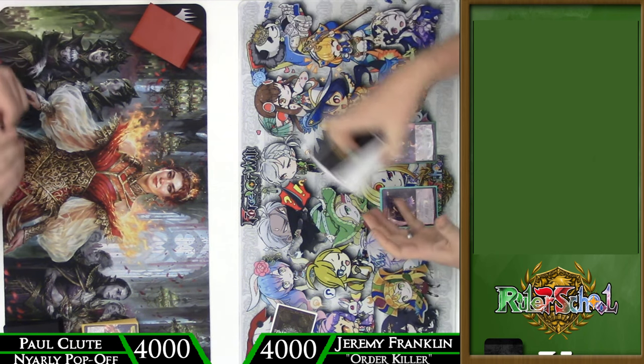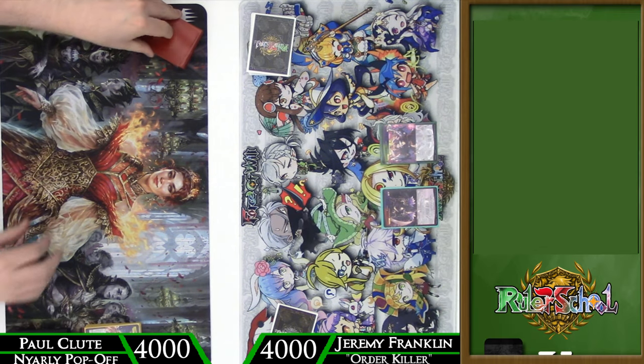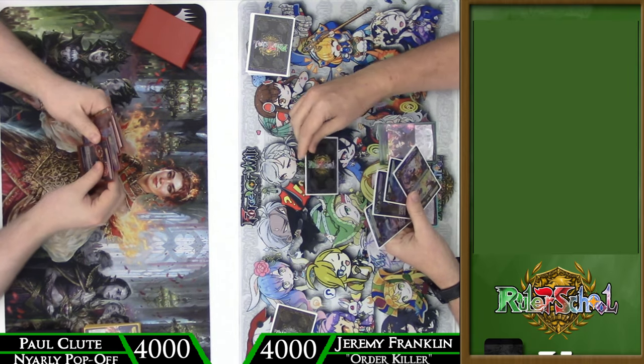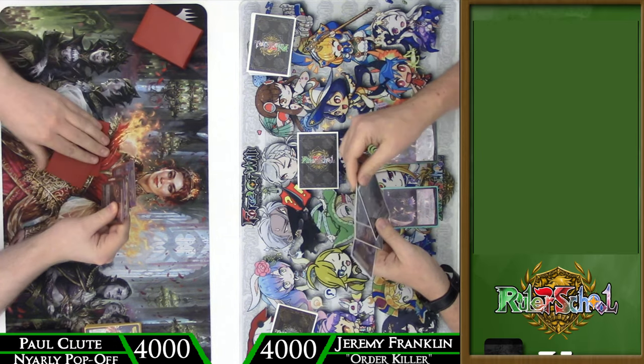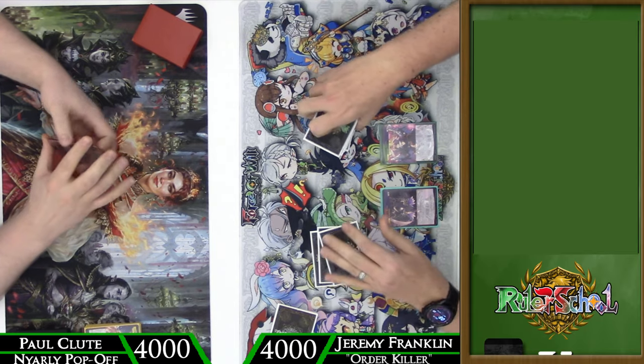Paul joking, showing me the bottom of his stone deck — he has 20 fire basic stones, so there was no reason for me to cut his stone deck, but I did it anyway. Paul is actively trying to build 20 completely unique fire stones, which I'm not sure we have 20 unique fire stone artworks, but it is something he can try for in this deck.